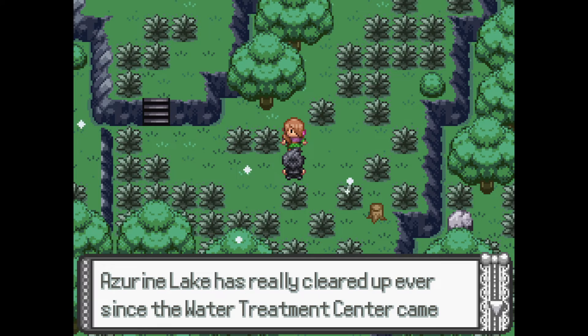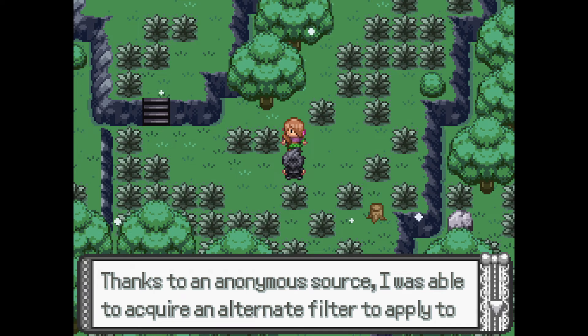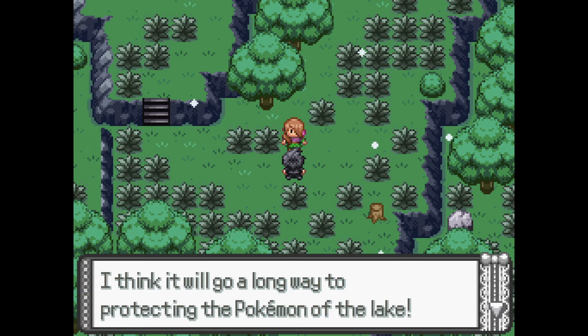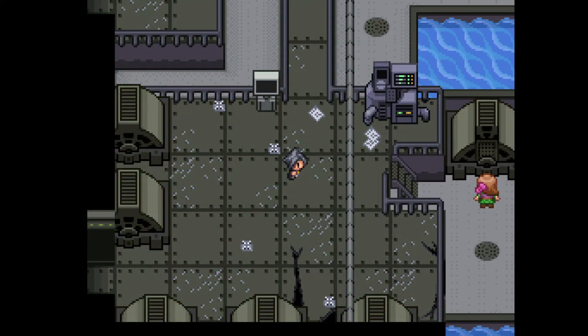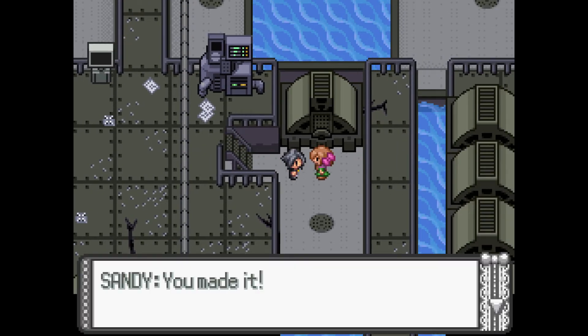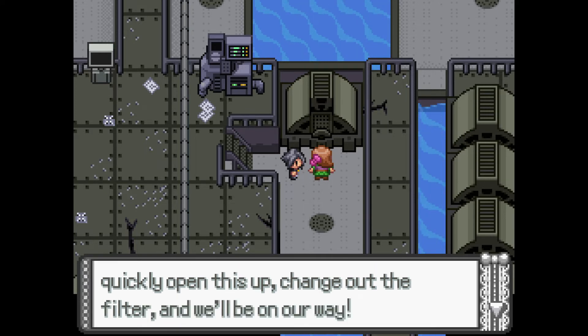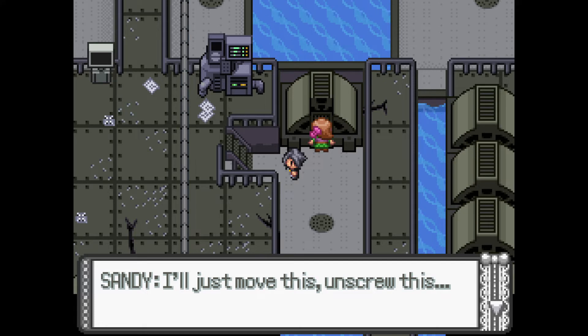'I know Azurine Lake has really cleared up ever since the water treatment center came back online, but the truth is some of the chemicals used to clean it are actually still harmful to the Pokemon. Thanks to an anonymous source I was able to acquire an alternate filter to apply to the main head of the treatment center. I think it will go a long way to protecting the Pokemon of the lake. Meet me at the central part of the water treatment center in the Opal Grid — we'll protect the lake together.' I found her — she's where the Swallot was. She says there shouldn't be any issue, she's brought some tools, just needs to change out the filter. This is clearly unauthorized. I don't know why we're still helping this person.